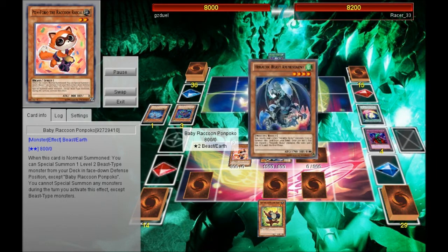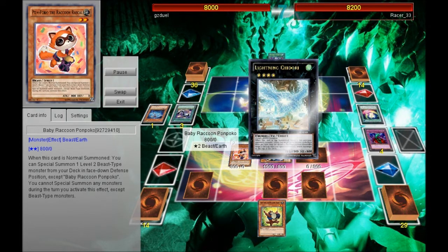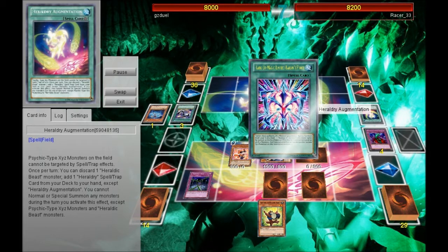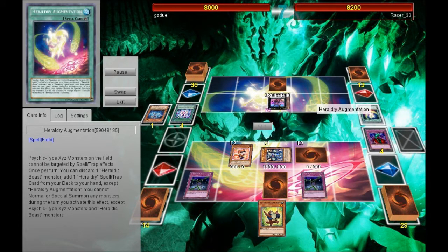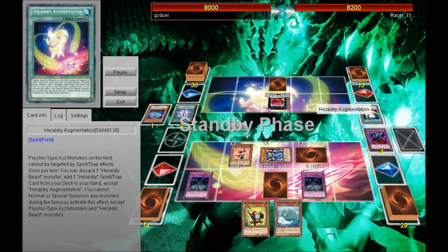He summons out and uses his Heraldry Art, tries to summon out the Chidori — he wants me to negate it, but I didn't negate it because its effect is kind of negligible. So I'm going to use Phoenix Wing Wind Blast. I want to keep this Thunder King on the field because this little king is OP against his deck — the Heraldic Beast deck really just centers around special summoning and adding cards from the deck to the hand. With Thunder King I can prevent him from doing that. I used Phoenix Chain so he's unable to do anything, and next turn, because he has a 2800 ATK monster on the field, I can just copy his attack with my Raccoon King Sundelion.